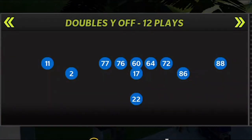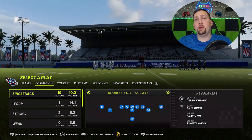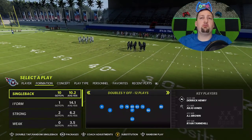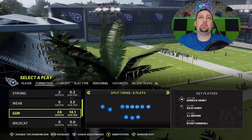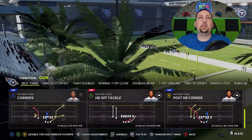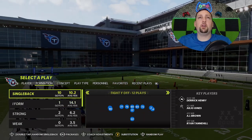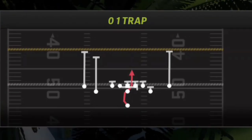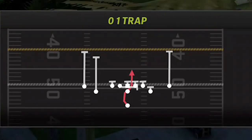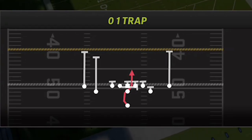The formation I'm going to be using today is the Single Back Doubles Y. To me, the best running plays are run either in pistol or single back. When you're in single back it's a running system — in shotgun you typically only have so many options, mostly inside zones. Outside runs are typically most successful in single back looks because the quarterback's under center and can really hand off the ball in multiple directions.